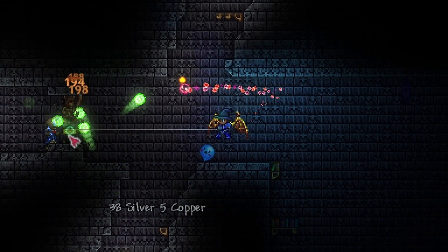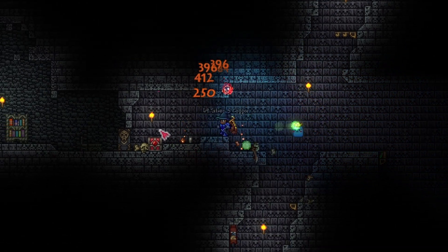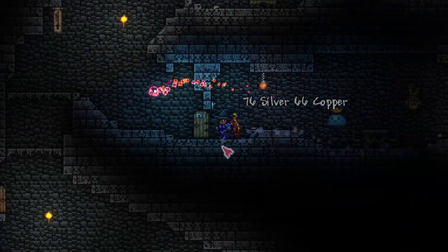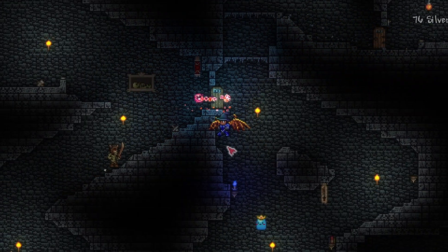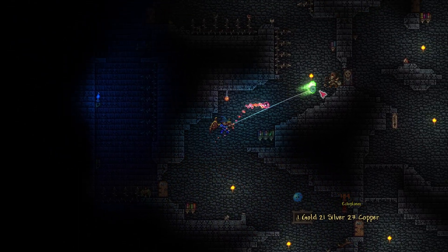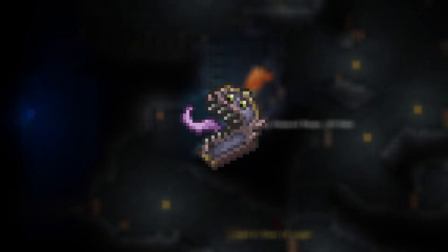Now if it's too much work, you could just settle for the Sniper Scope since all the Putrid Scent does is add the aggro-reducing effect. But if you're like me, you like to max out your accessories. If you don't have Corruption in your world, make a Key of Night with 15 Souls of Night at a workbench and then place it in an empty chest in a newly made Corruption world to spawn the Corrupt Mimic.